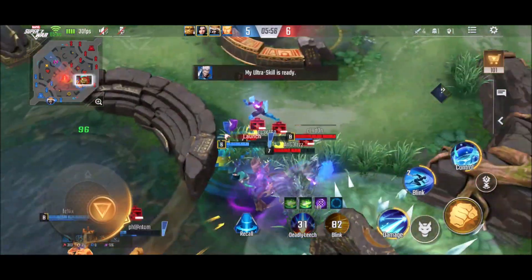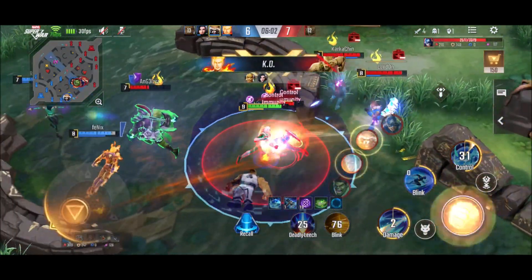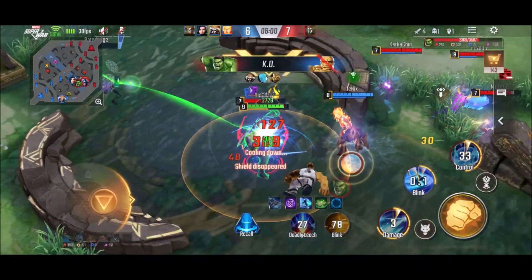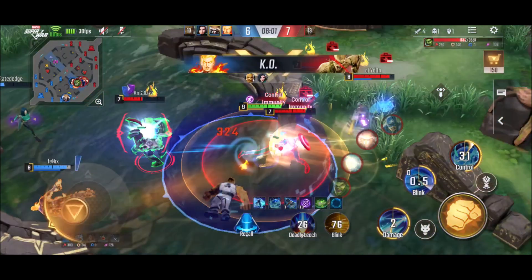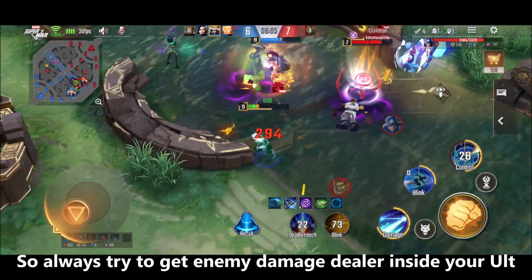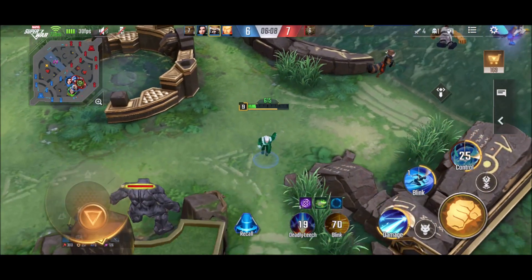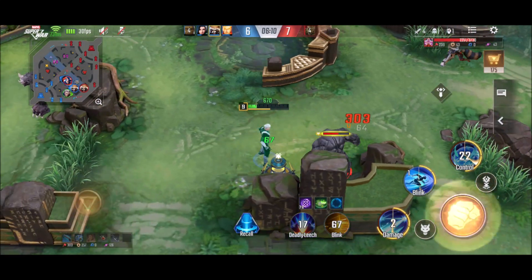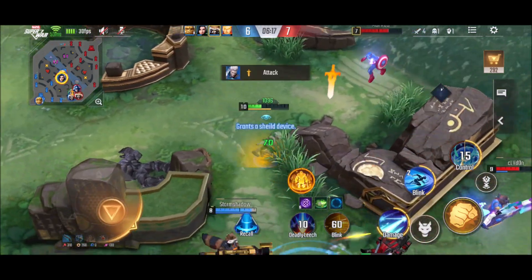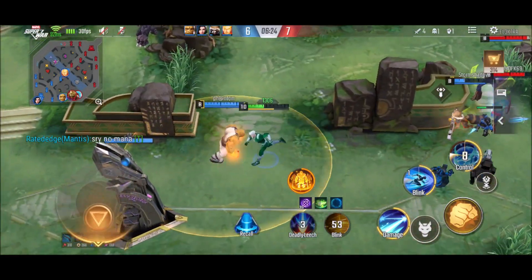I saw a team fight there. This is the mistake made by most Quicksilver users — I used my ultimate, but I got immune to the CC from Captain America. However, the damage dealers were not caught inside my ultimate, that's why I was so low and wanted to retreat. Iceman and Rocket of the opponent team were not under my ultimate. Always have the opponent damage dealers under your ultimate — that is the only way you will deal damage and your team will benefit. I won't engage without my ultimate and with below 50% HP.